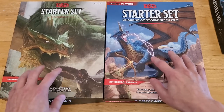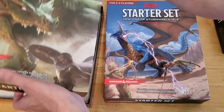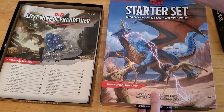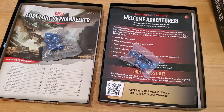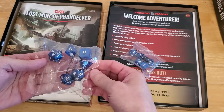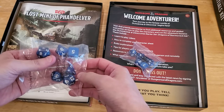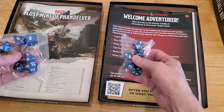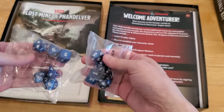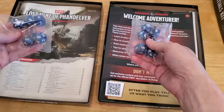They're identical in terms of what you get in the box — literally identical. So let me open Lost Mine and set that lid to the side, and open the Dragons of Stormwreck Isle. For starters, in Lost Mine we get a set of six dice. The one die that's missing is the percentile die, and that's the same thing in the new set. They might even be the same dice — there's a slight difference in the way they look, but we have the same six dice in both sets, missing the percentile die.